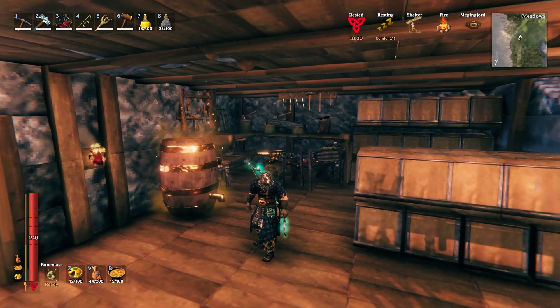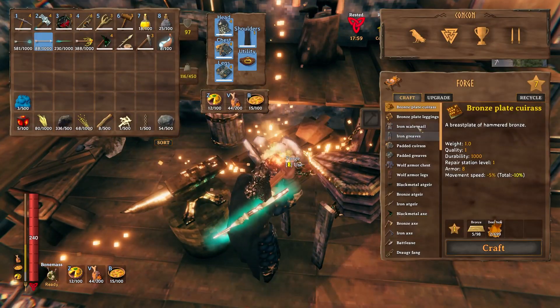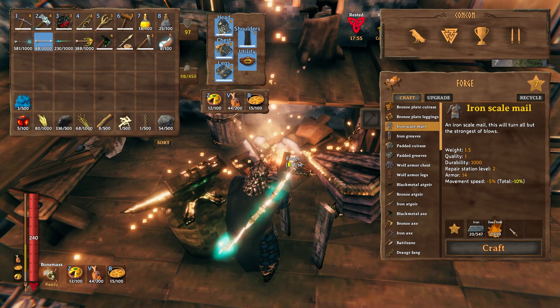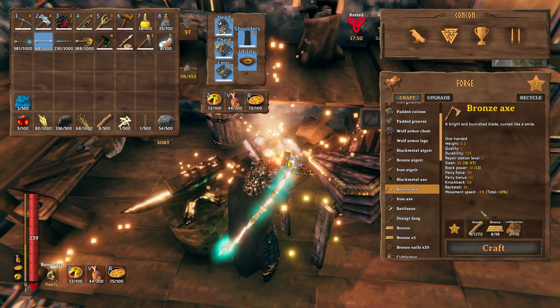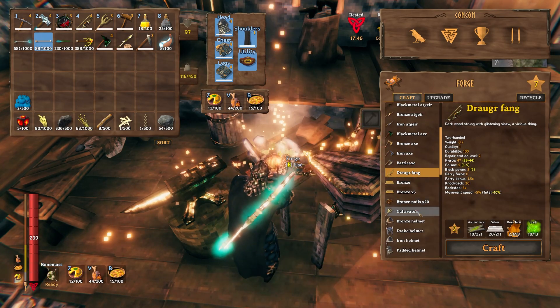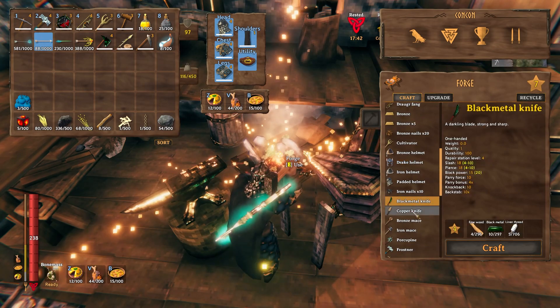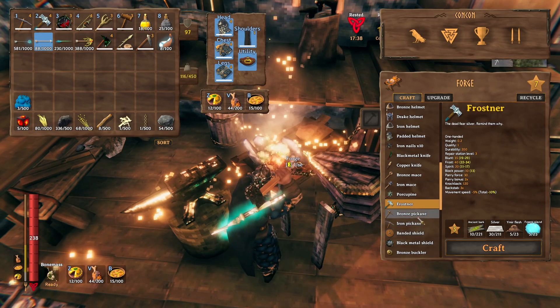This is also a mod you have to take with a pinch of salt depending on your opinion — it's called Crafting with Containers. It basically lets you craft from a workbench, a forge, or anything that crafts, as long as you have those items in a chest nearby. So you don't have to have all the items in your inventory at all times — they just have to be in a chest nearby. In your base you'll be able to do this, but if you're out of your building range, you won't be able to pull items from across the map, only from your base.